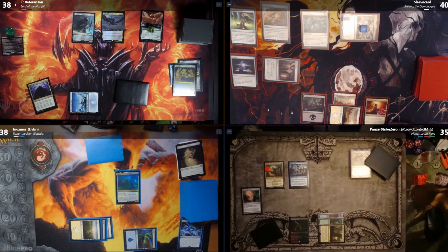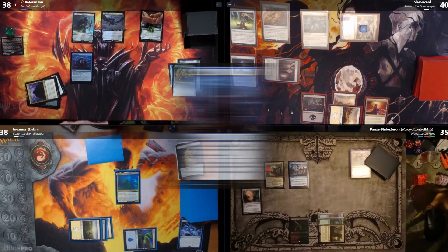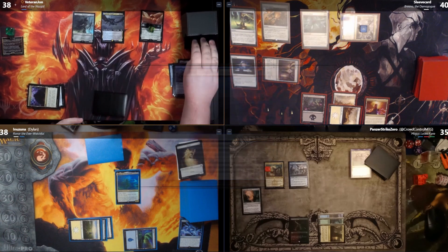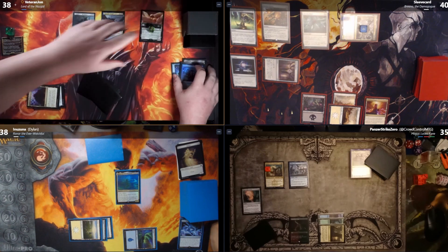I cast Brainstorm — draw three, put two back. The ring bearer: if it becomes blocked, that creature's controller sacrifices it at end of combat. I put two cards back and get another Wraith token, up to three Wraiths. I play Dark Slick Shores tapped and move to combat.